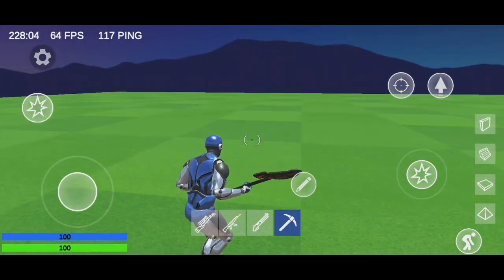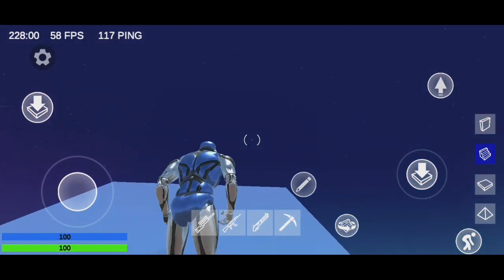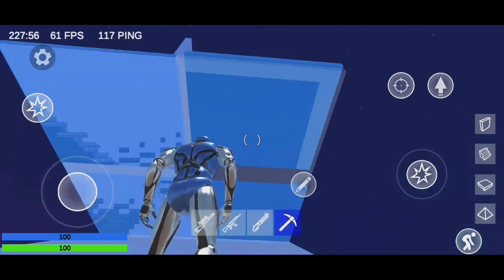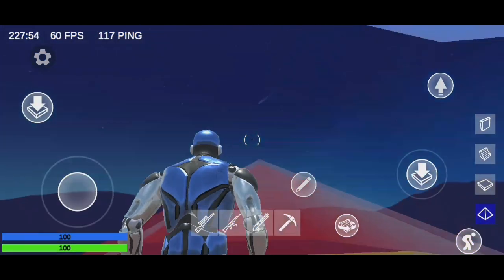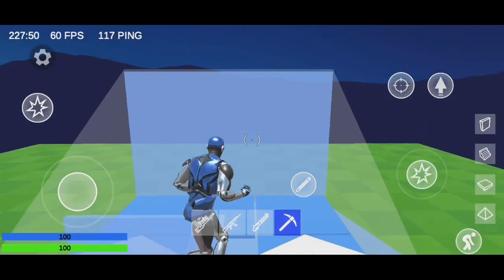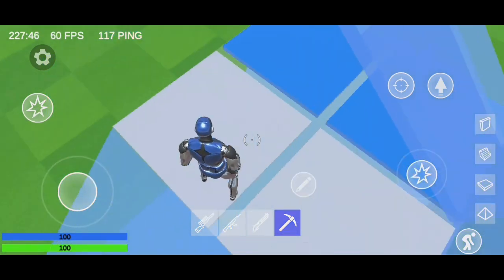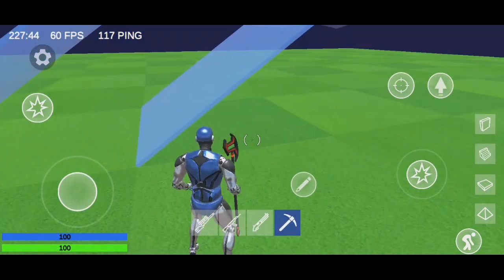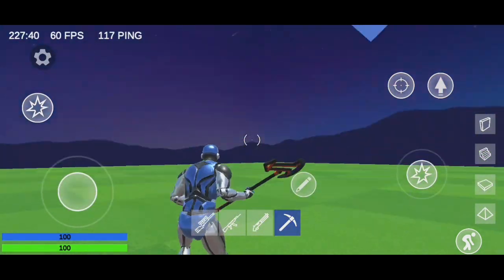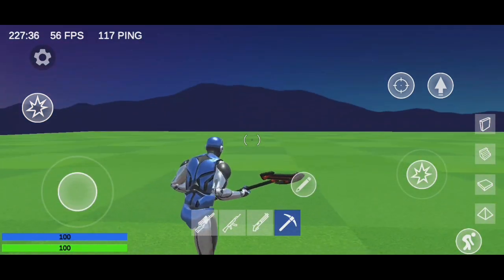So number one on the list, you have the double edit. What you do is you place a ramp, another ramp, a floor, a pyramid, and you dump, and you edit it twice. I'm on my controller right now, and it doesn't have edit hold time, so you have to hold it for a while. So I can't really do the double edit right now, but I'm going to do it again and slow it down so you guys can see exactly what I'm doing.